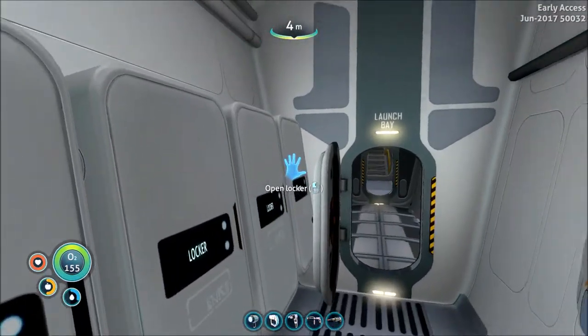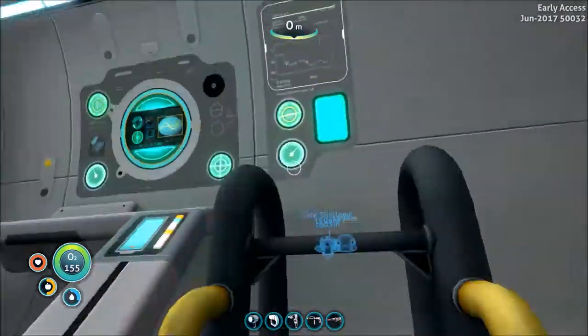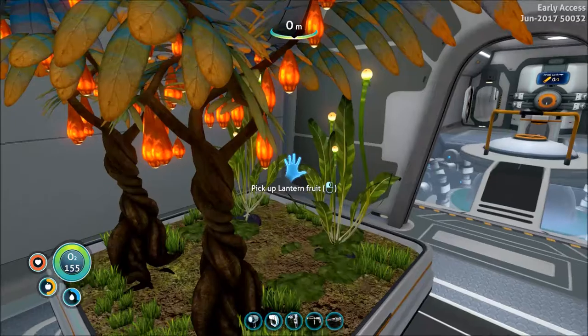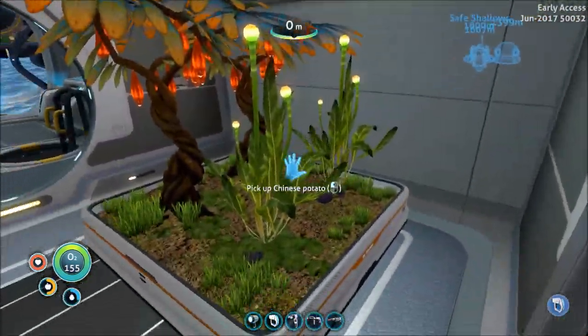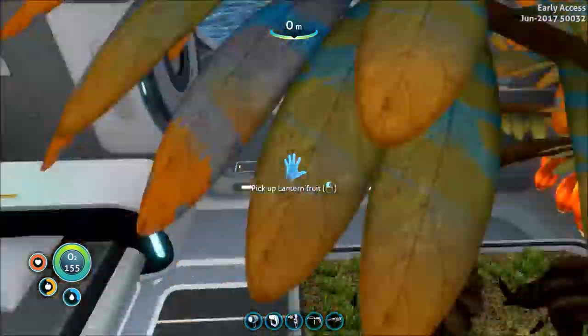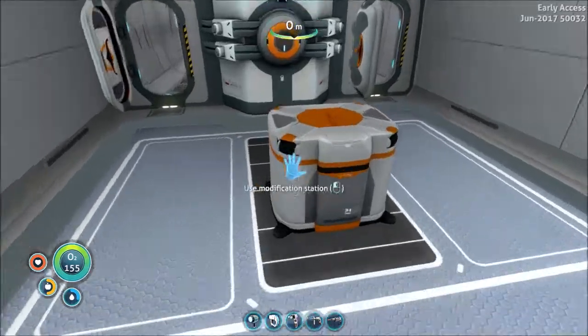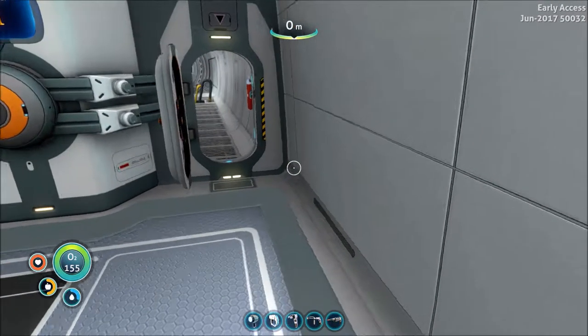New in the cyclops I have one or two more lockers. I now have a growth thing in here — two Irish potato things and lantern fruit. Plus I got a bed in case I want to sleep so it's not night out. Then I have the modification station in here.